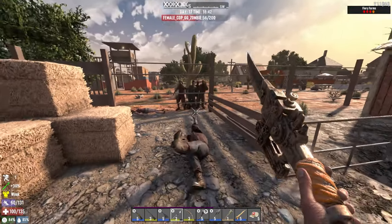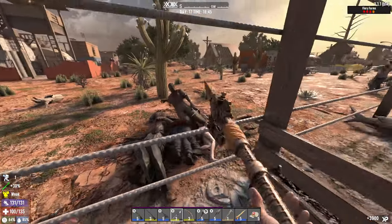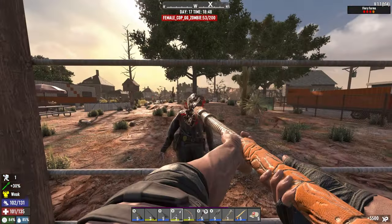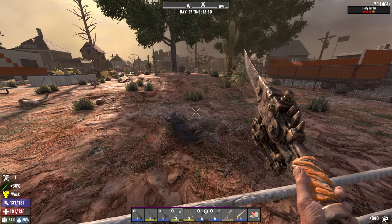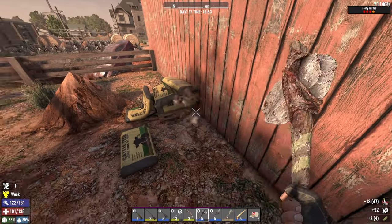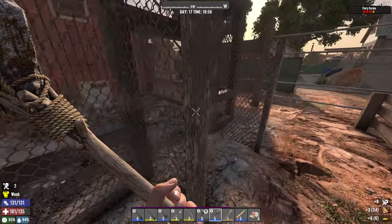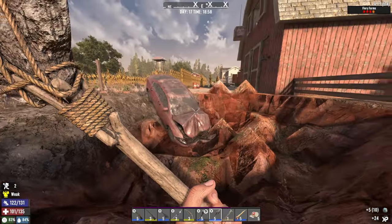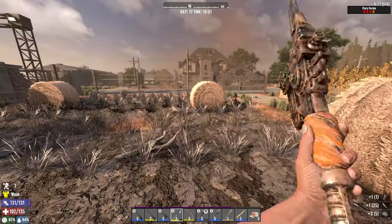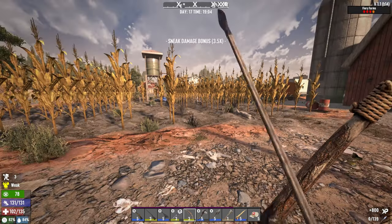Of course you managed to jump. Nobody behind us — he's dead. That was close, started nicely. I think this is corn — why not, we need corn. Some chickens here. I think I woke up all of them. I forgot to repair my armor.